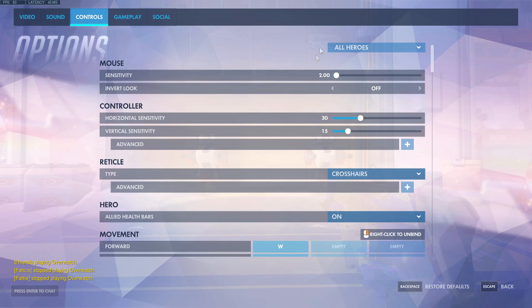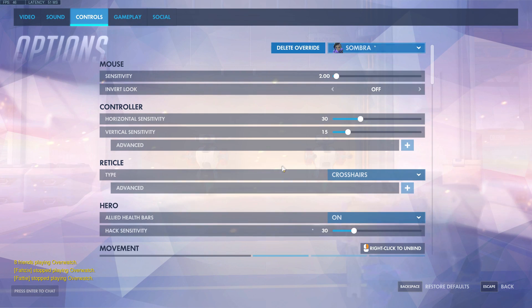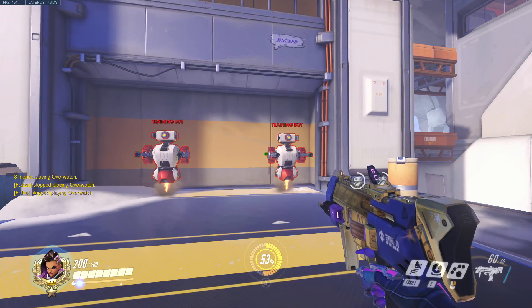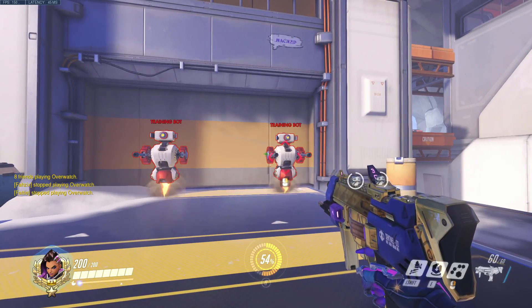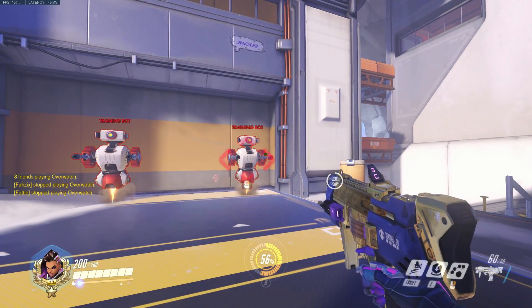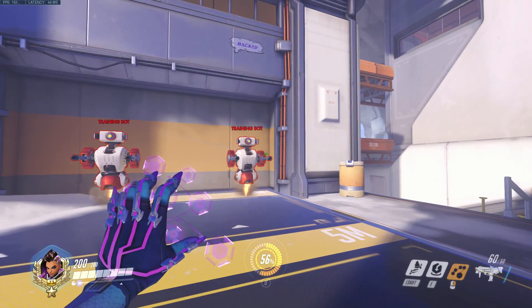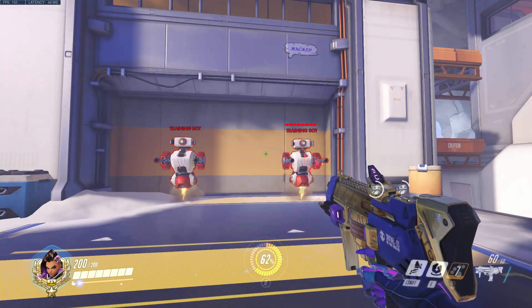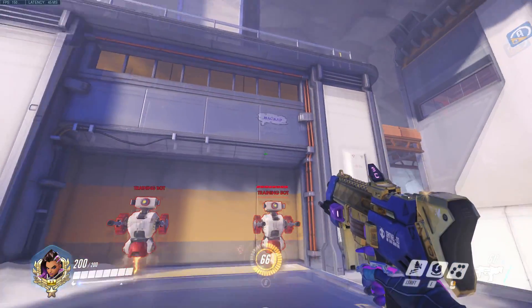Now I'm going to show you what 10 sensitivity looks like. The enemy is not a viable hack target until we move the crosshair close enough. You'll notice we'll need to move the crosshair much closer to the target than when we were using 30. Using the same window as before, you can see that changing the hack sensitivity does not change how far you can move your crosshair before the hack breaks. The hack will still finish at the bottom of the window and will break at the top of the window.